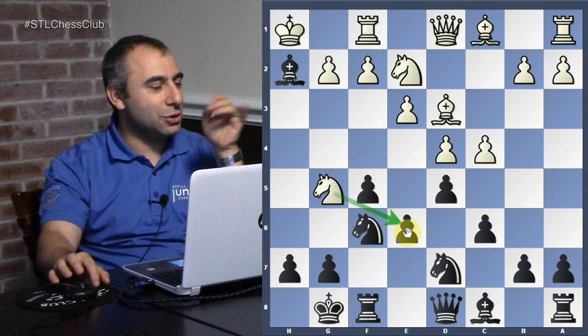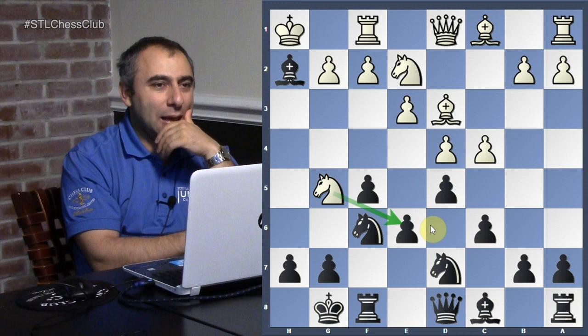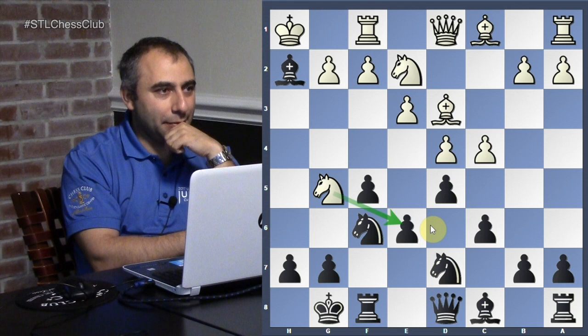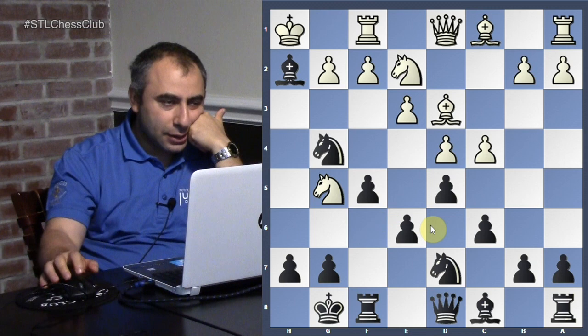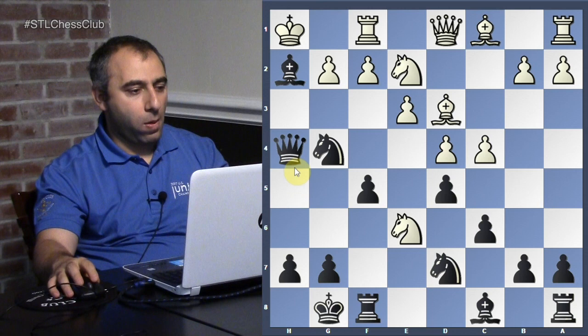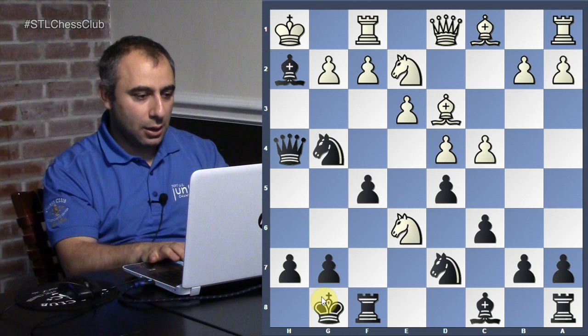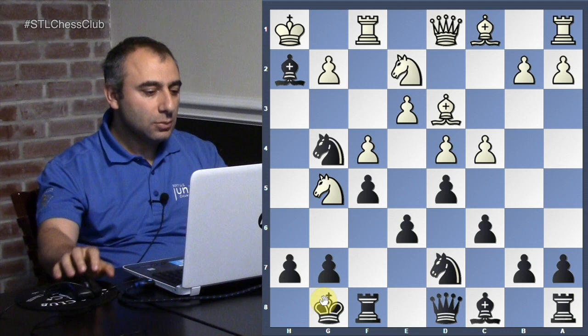One thing to remember: if they sacrifice a bishop and you cannot capture, that means you did something wrong. If you capture it's not good. Knight g4 — excellent idea, activating the knight. What is your idea if white captures the knight pawn? Check, and queen h2 mate — that's your idea. Obviously he couldn't take it, so he played f4.